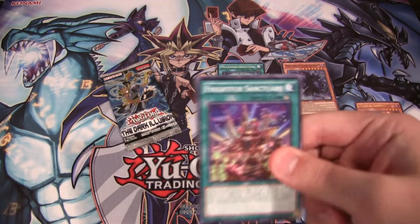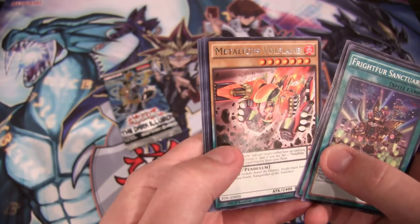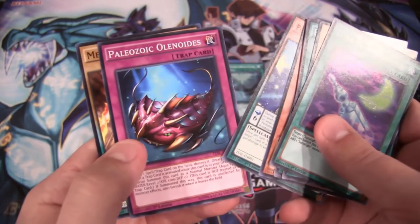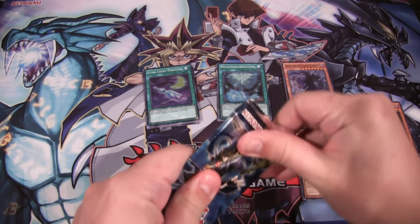Two packs left — so far all super rares, but some pretty good ones. Let's see if we can get something a little bit higher rarity. Fourth pack: we have a Metalfoes Orichalc and Luna Light Perfume, super rare. Maybe that's telling me to build Luna Lights, like I was talking about in the last video — we'll see.